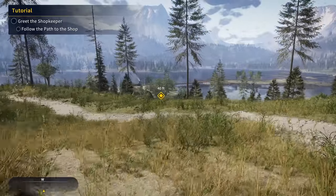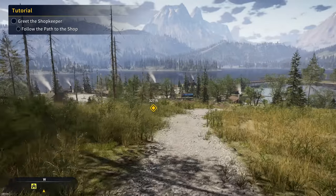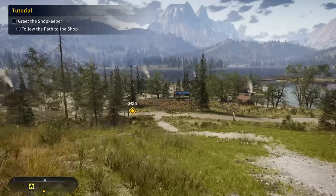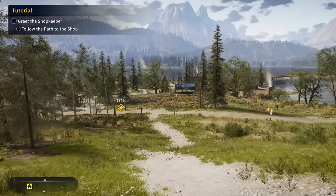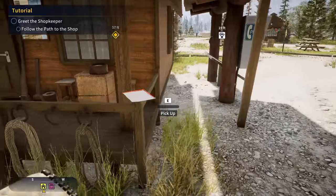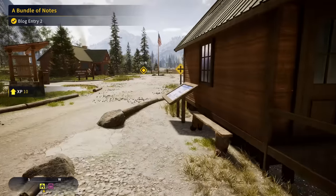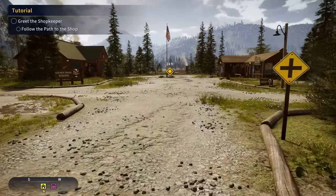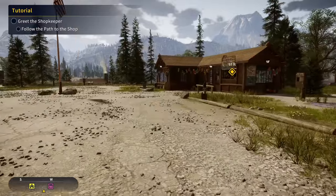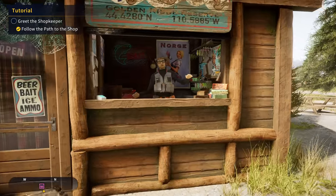Let's head down to the shopkeeper and continue the tutorial missions from there. Our first new fast travel location has been unlocked, so now we can fast travel here to get back to the shopkeeper and the surrounding waterways. Also, be sure to pick up these collectibles whenever you see them — they give you XP, and if you get all of a specific type, you complete a mission for the warden, which earns you reputation and experience.